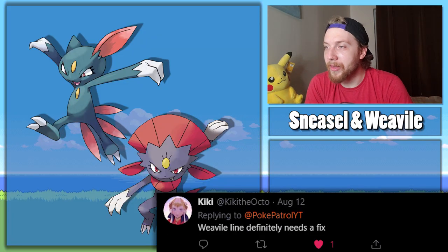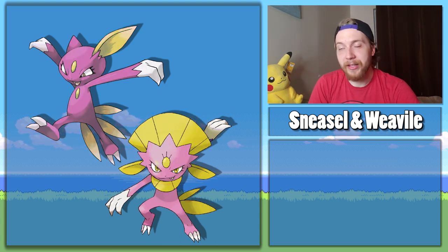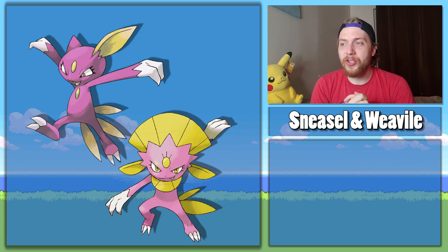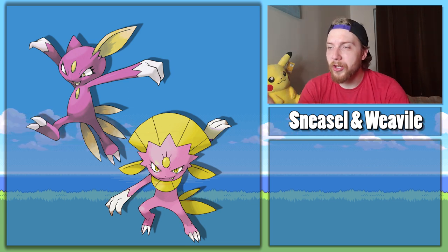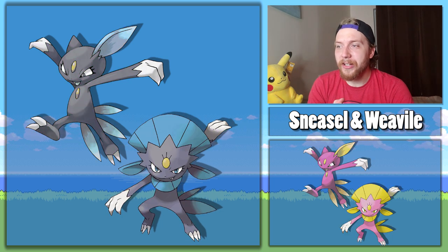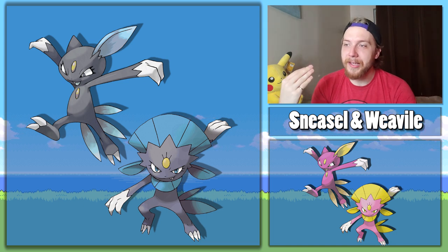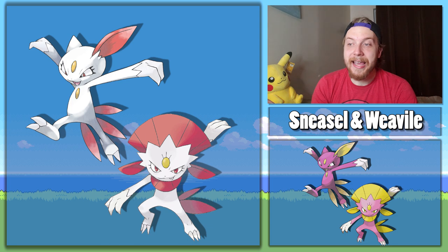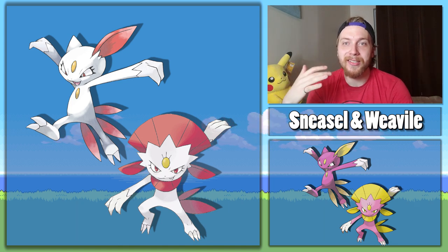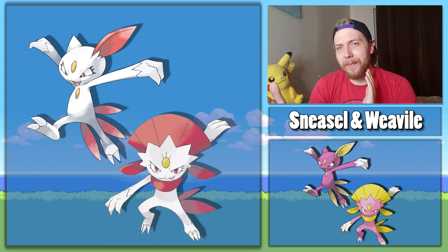To start things off, Kiki the Octo says that the Weavile line needs to be fixed. Let's take a quick look at their shinies. Wow, those are some very pink Pokemon. Definitely not the worst shinies I've ever seen but I can't say I'm a huge fan of the pink and yellow combination. So I've come up with two potential fixes: the first gives their bodies a slightly darker, more mauve color and turns their head feathers blue, making it clear they're Dark and Ice types. The second gives them white bodies with red feathers, kind of like hunters blending into snow.